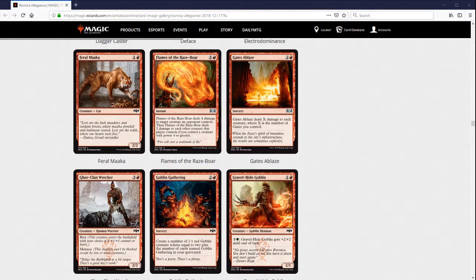In Constructed, if there is a gates deck, I absolutely expect Gates of Blaze to be a big part of it, because gates are slow — they enter the battlefield tapped. You need some way to catch up against aggressive decks, and four copies of this that can sweep and eventually sweep really big will be really important. That said, I'm not sure there is a gates deck — there aren't quite enough payoffs. But there are a few things we'll see later. It's certainly not going to be a high-tier deck, but if you're looking for a fun, casual, maybe FNM budget deck, there might be something there.